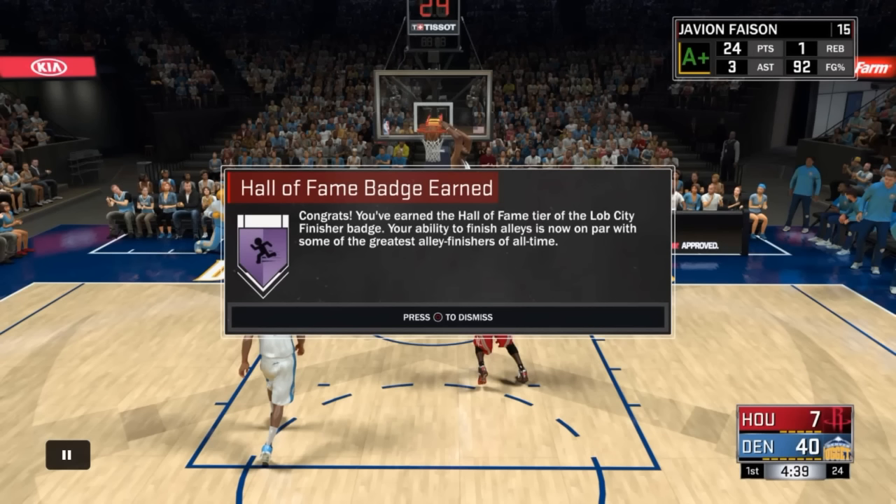For the Hall of Fame version of Posterizer, you just need it to come up at least 25 to 30 more times. Probably just 20 more times — you need for it to show up in the top right corner of your screen where it shows all your stats. You need it to show up about 20 times there.